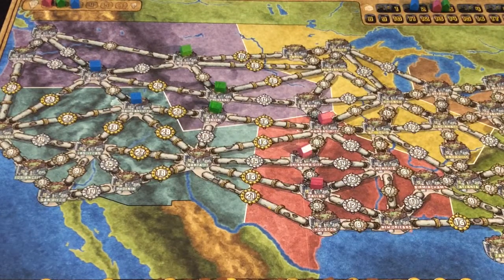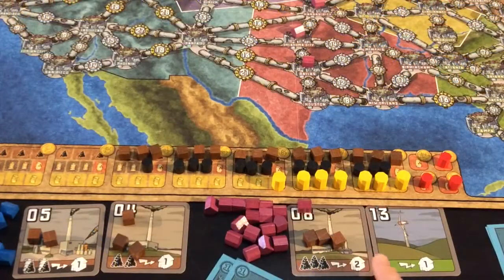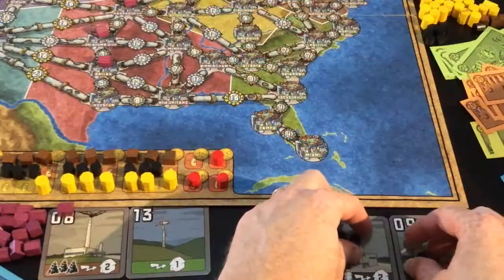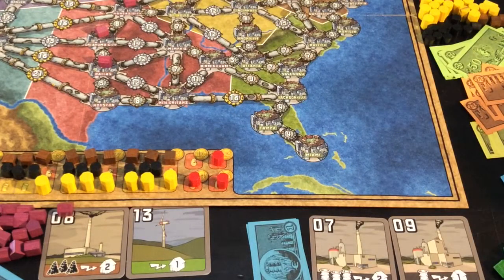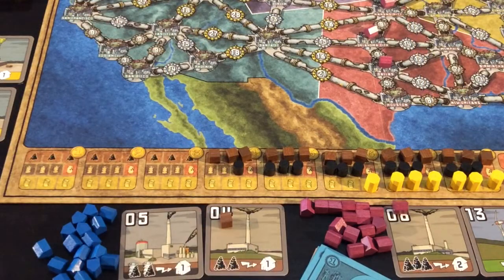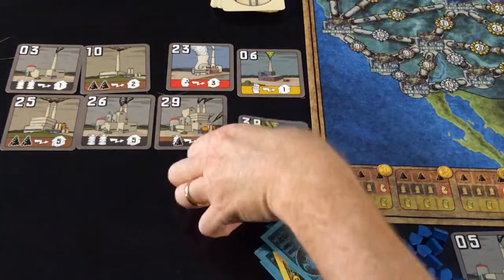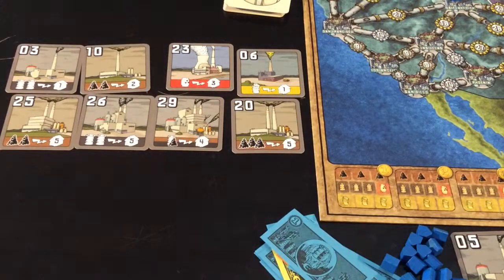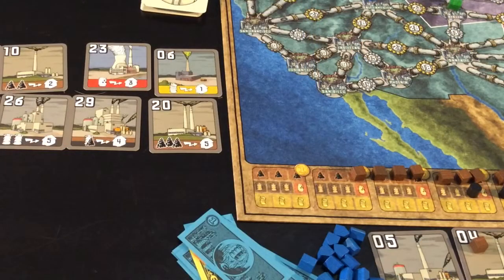Then we go to bureaucracy — the paying out phase. Purple can power all three of his houses, spending three coal, getting forty-four money. Green can power all three of his houses as well, spending all their oil, also getting forty-four money. Blue can power his two by removing two coal from each space, getting thirty-three money back. We then place the highest card on the bottom of the pile and flip a new one over. We restock the raw materials with four coal, two oil, one garbage, and uranium.